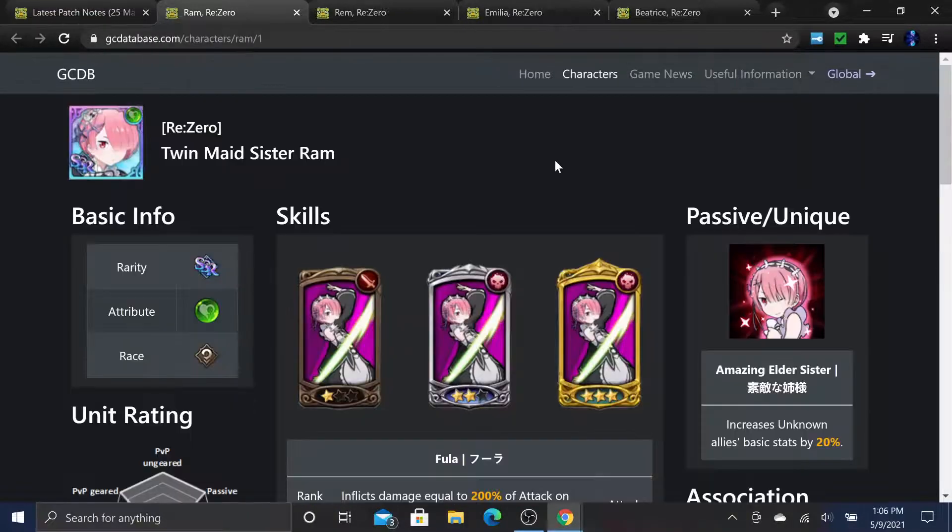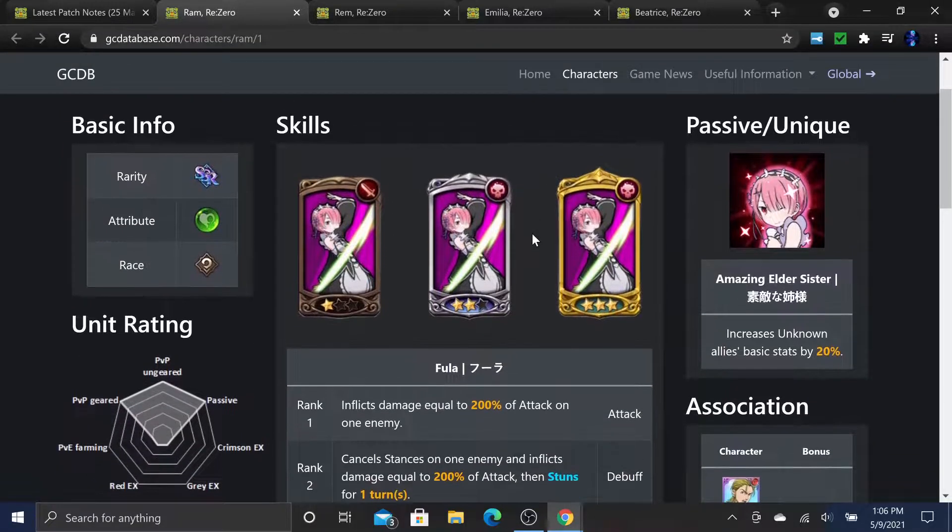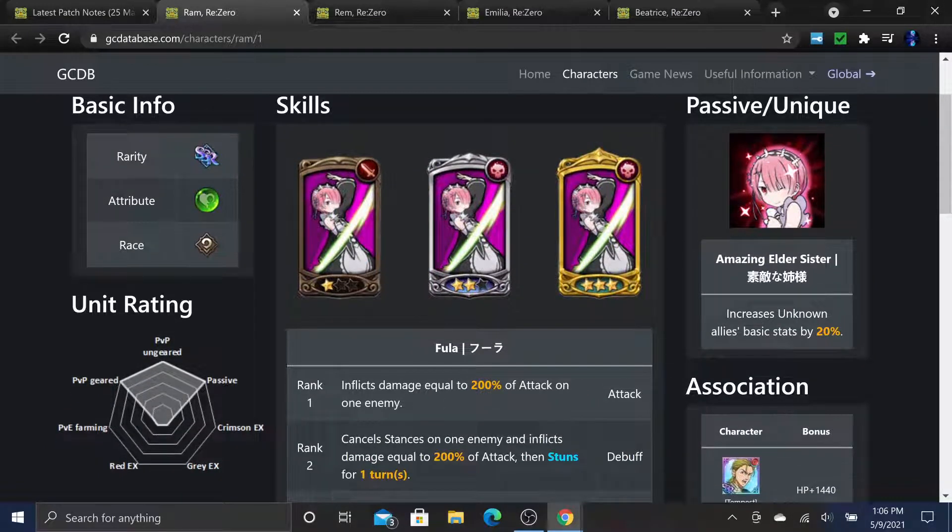Let's take a quick look at RAM, who is the one you get for free just by playing the event and doing the missions. A single free copy - which is pretty good because she is honestly probably the second best or even number one unit in my opinion when you look at her entire kit.